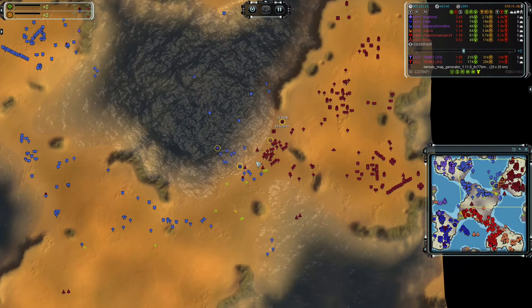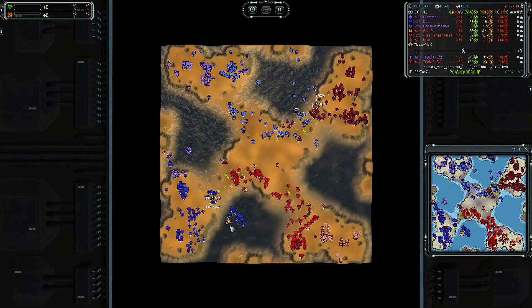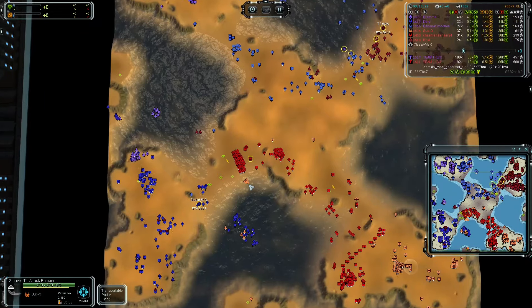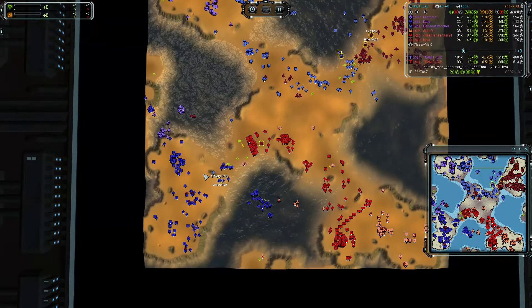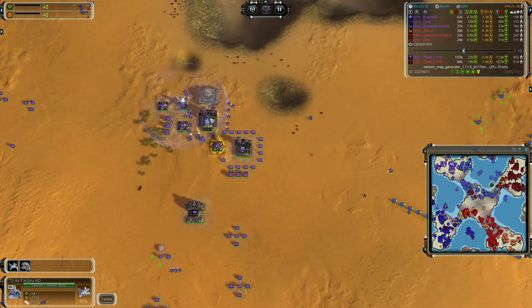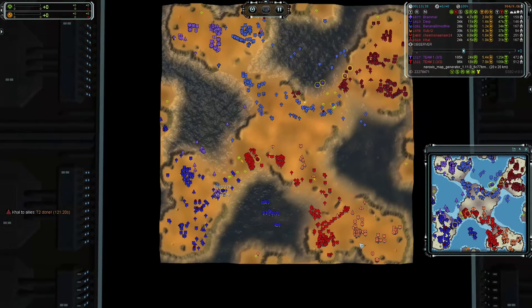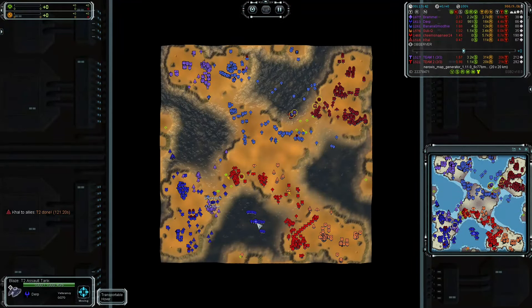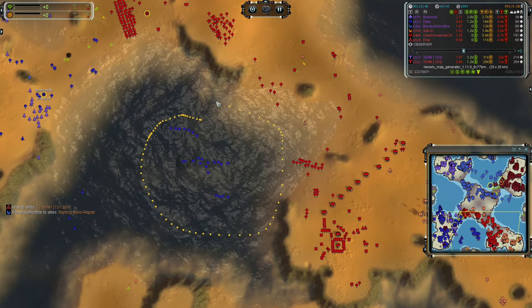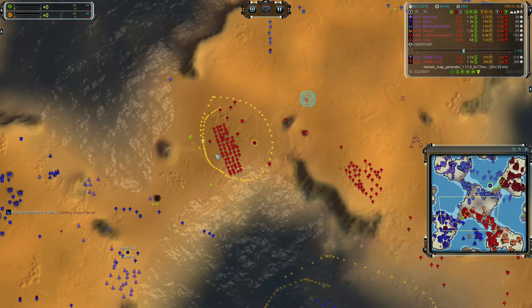A quite nice opportunity there to wipe out the army. That should also change the situation in a way that they will probably stand a better chance fighting against the Sub-Q commander. ASF now out for Sub-Q, also a bunch of T1 bombers probably intended to harass some stuff of DIRP. The ASF currently seem to outnumber the ones that Rammel has, which was to be expected due to the earlier finishing of the T3 air HQ.